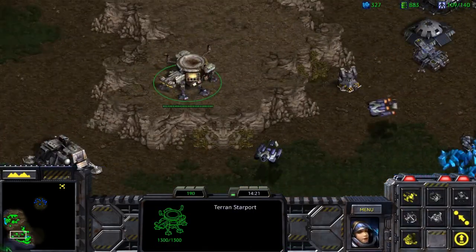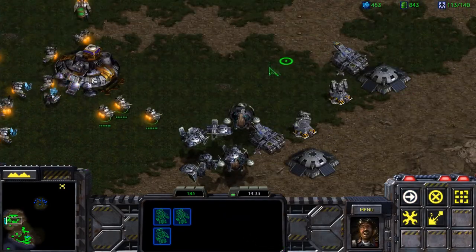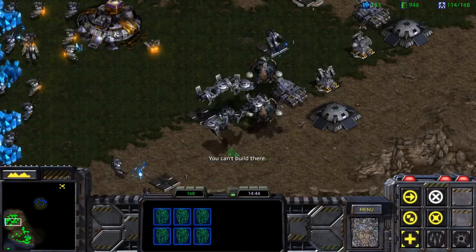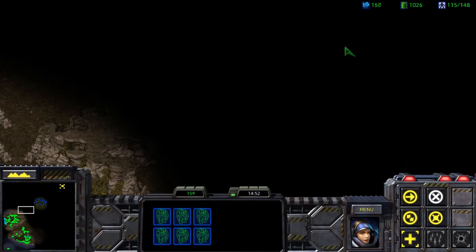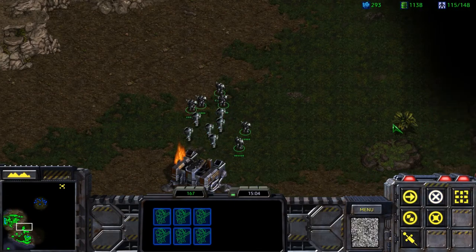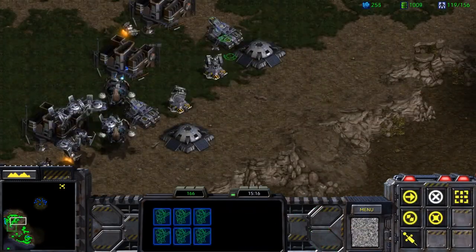We could make battlecruisers, but it feels like a very unnecessary unit for this level. Defenses are good and solid. Let's start getting those barracks up and running. Keep on making supply depots — they're going to be very much needed. There's a base located over here as well if you want a third base, but generally at this stage it's not going to be as needed, because we're primarily focusing on making marines, which means our units are not going to be as expensive.